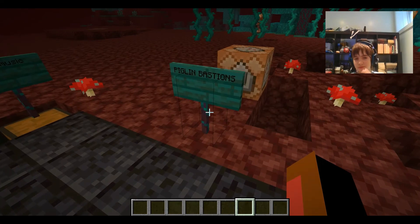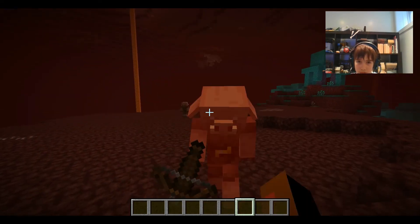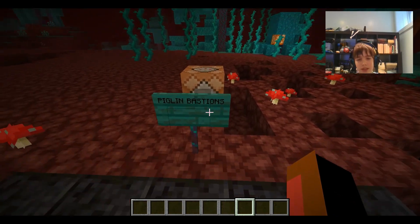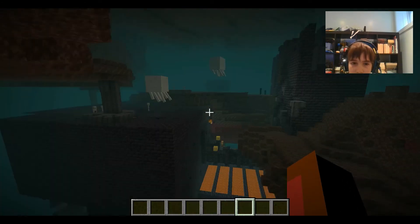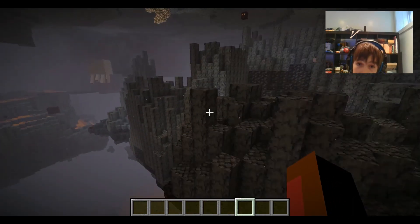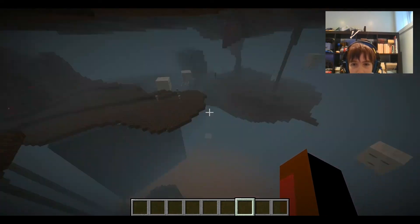The next feature is piglin bastions. I had no idea what a bastion is — just a comment. I will tell you everything you need to know about this insane structure right before us. Also, basalt deltas — there was a feature added to the basalt deltas: there's a bit more lava just to make a more volcanic eruption type thing, because that's how they were made.